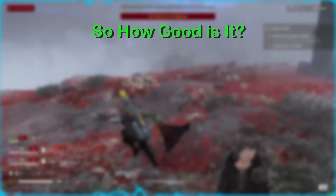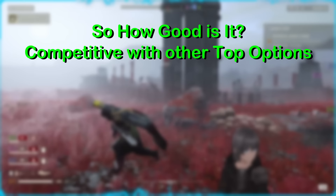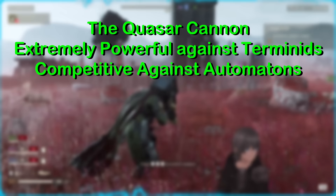As my closing statement for the bot side of this breakdown, the Quasar sits in a competitive spot with other support and AT options you would typically bring in, such as the spear for fabricators, the autocannon for hybrid fabricator and combat, and the railgun you would potentially bring solely for combat. It requires no backpack slot as well, so this is also a huge pro considering your other options. All in all, a very solid support weapon option for bots, and an absolutely devastating option to bring along for bugs, the likes of which we haven't seen since the pre-nerf railgun.